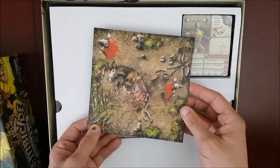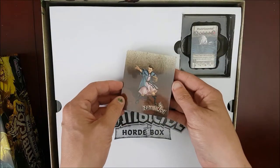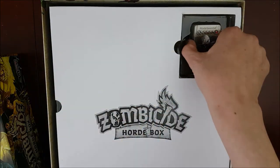Next you'll see they added an extra tile with what looks like a dead horse on it, plus all of the character cards and a stack of gear cards and monster spawn cards.